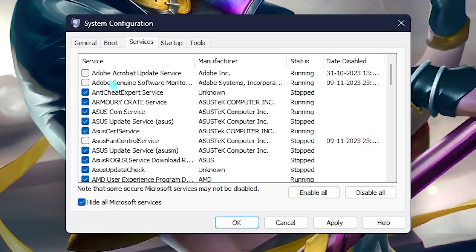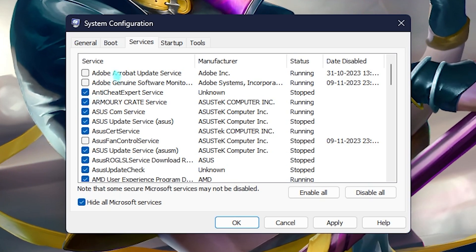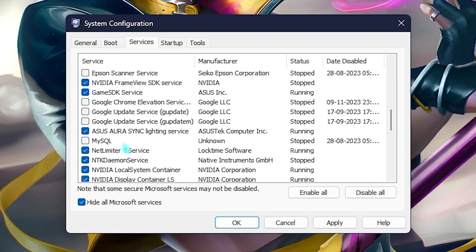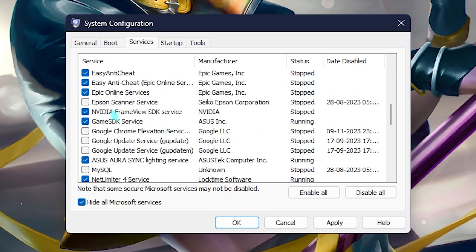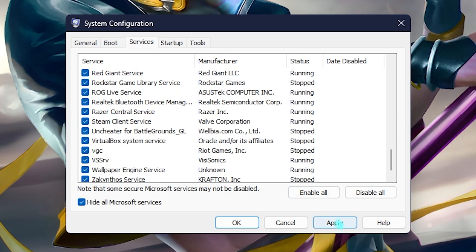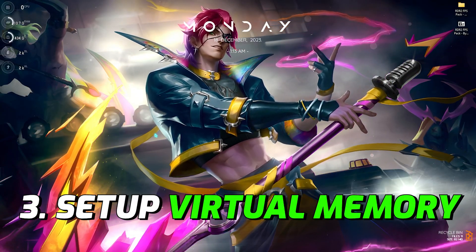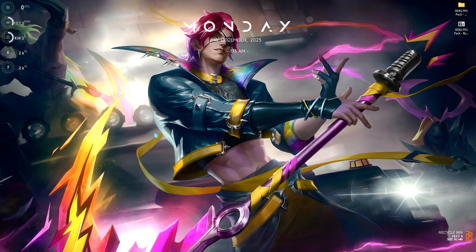Then go to the Services section, select 'Hide all Microsoft services,' and deselect all unwanted services such as Adobe, fan controls, browser update services, and printer services that you do not frequently use. Once you're done, click Apply.